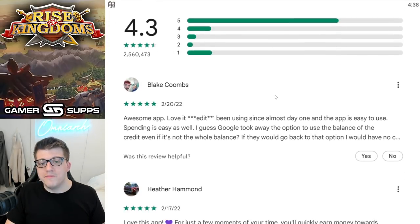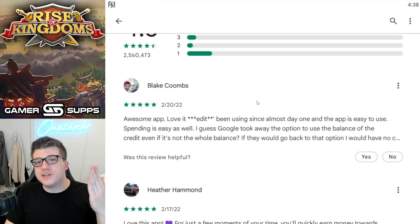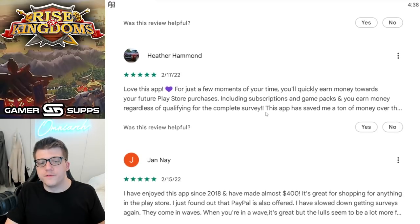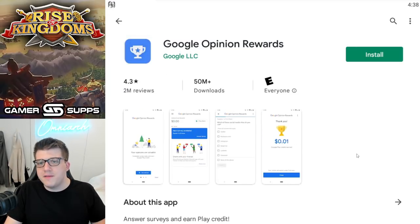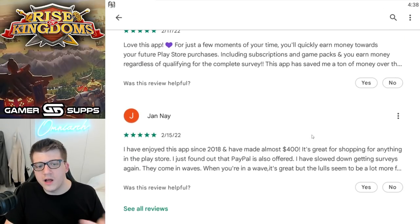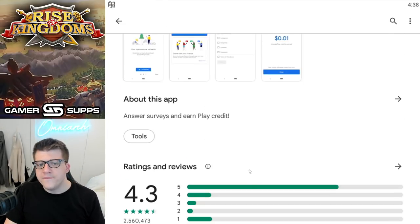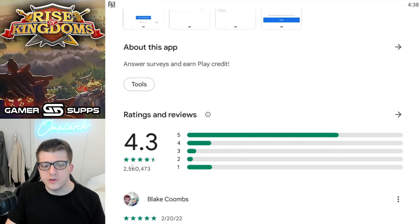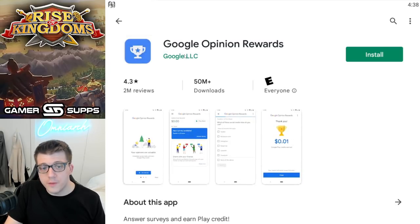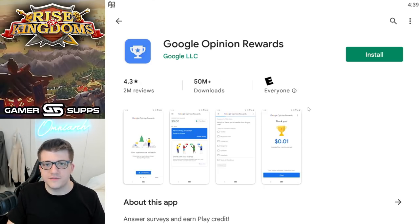Simply for downloading some apps and trying them for a few minutes you can get Google Play points for free. Over time, maybe you can save five to ten dollars on a bundle purchase every once in a while by logging in every day and doing a quick survey. This app has 2.5 million reviews and is mostly five stars — it's Google's own app, so you know it's reliable and won't download any viruses to your phone.